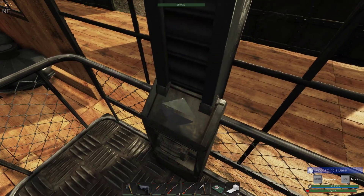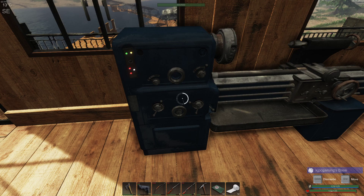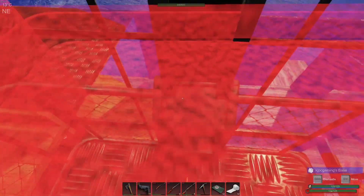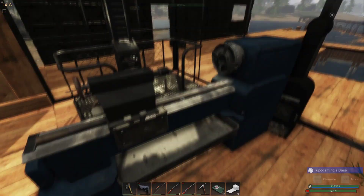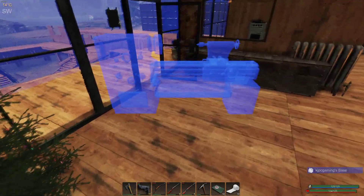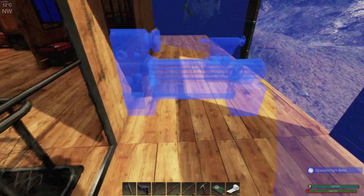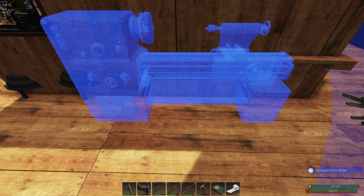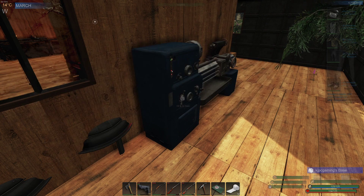We've got to move the lathe — I can't go up and downstairs for that information. Let's grab it and see if we can make it all the way downstairs and set it down. Then we can walk it out the door. So far I'm only moving it from right in front of the elevator to right here. That's good. We need the copper, iron in the sink.